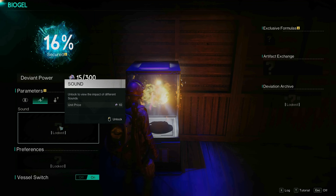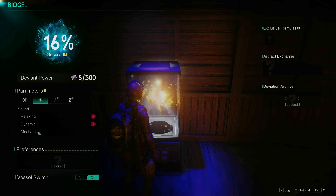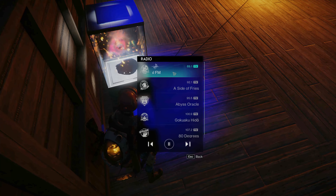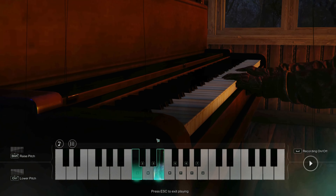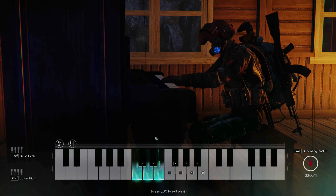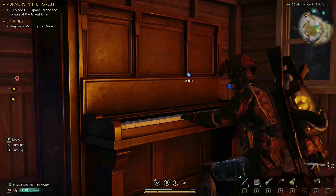I tried to unlock the sound and put the radio beside the Biogel to play all the music, but it made him angry. I also tried to play the piano, but it didn't work. So I didn't want to waste your time and deviant power, so let's proceed to the next part.